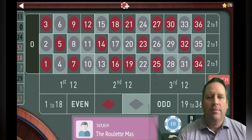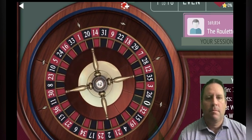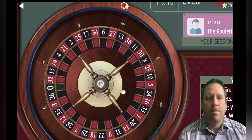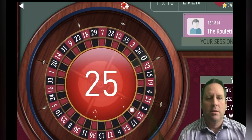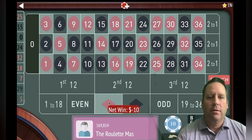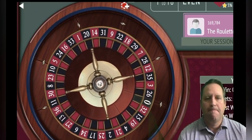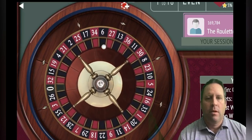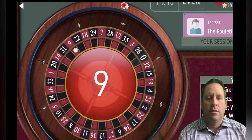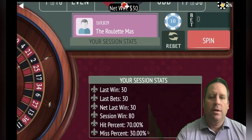So now we're going to be on black for 10. We lost, so we're going to switch to red and go from 10 to 30. All right, we got it — now we're up 80 dollars.